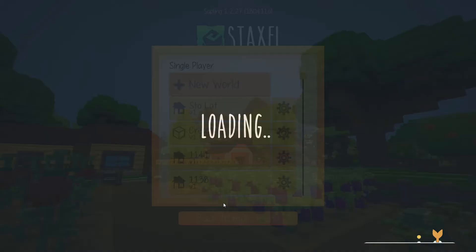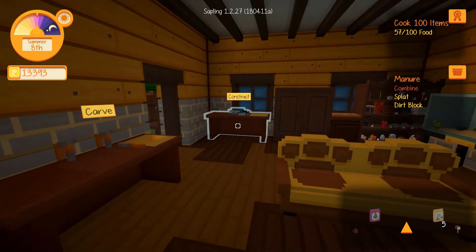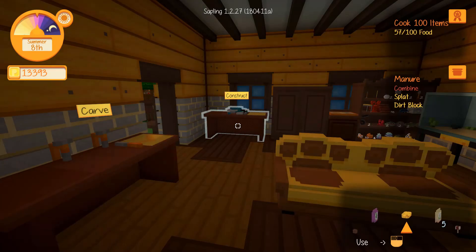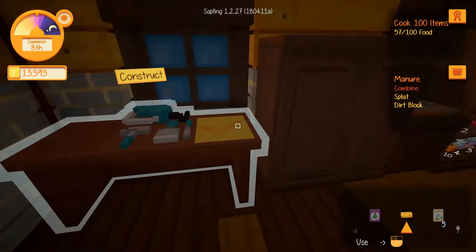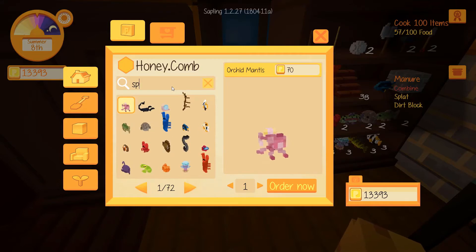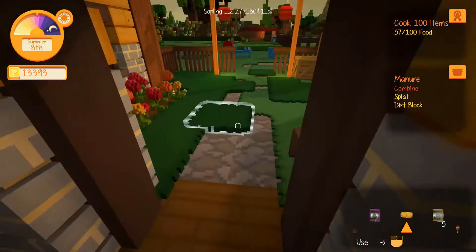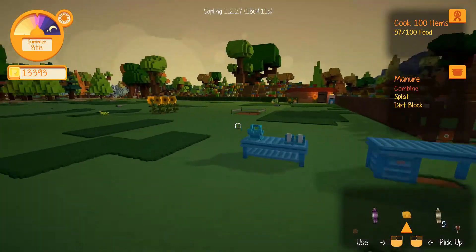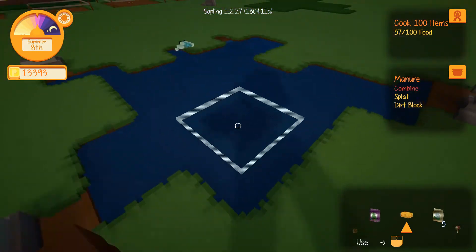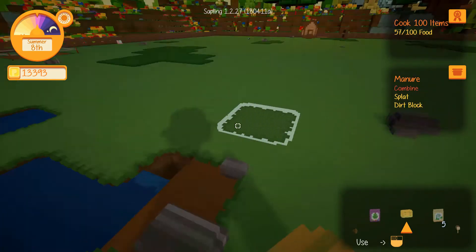Starting with the sponge tool — here's a dry sponge. You can buy a sponge tool for 50 in a shop. I couldn't find it in a shop so I bought it in the catalog. With the sponge, you can no longer just pickaxe or shovel water — you now need a sponge.